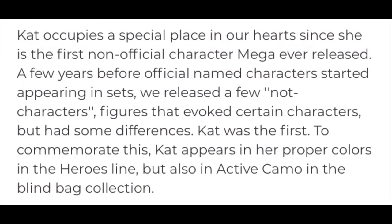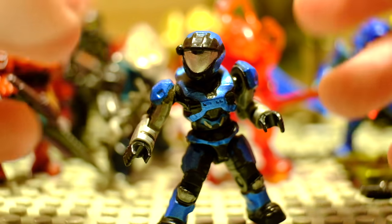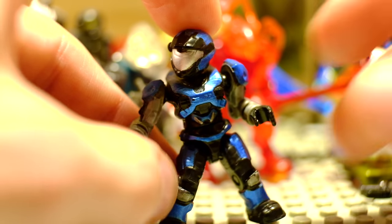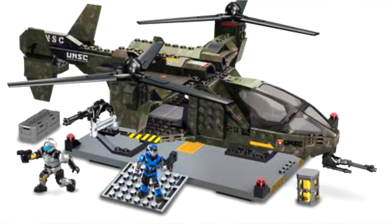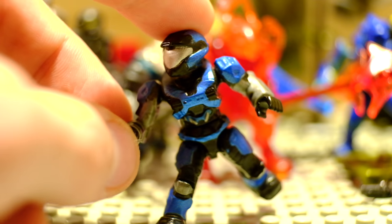Coming in at number two is a very special figure both to me and to Mega Bloks themselves. When the 10th anniversary blind bags recently came out the AC figure was Spartan Cat, and Kevin MCX explained that Spartan Cat was the very first figure ever to be named in the Halo Mega Bloks line. We'd had figures that resembled characters in Halo before but they'd never been explicitly named. It came in the Falcon with Landing Pad — 503 pieces of epic building. The figure rounded off the set alongside a pilot and this was a great first impression of what Mega Bloks could do when they really detailed their figures. I love the silver visor matching the arms and the tiny markings on her chest. This is a perfect figure to me.